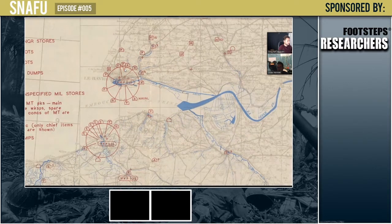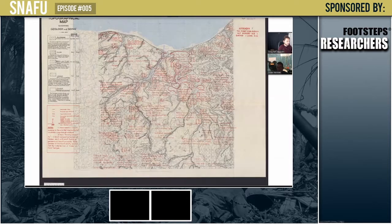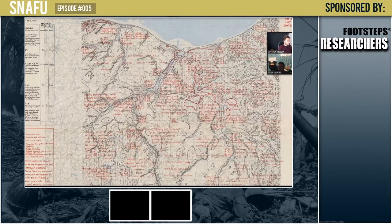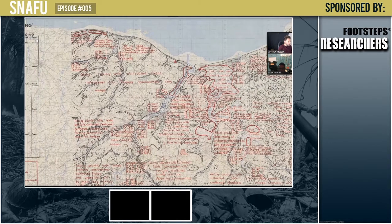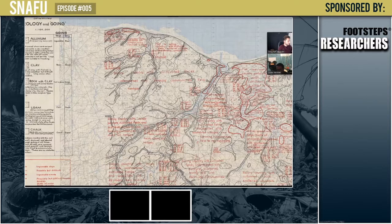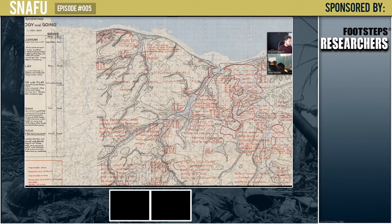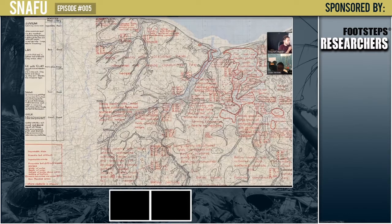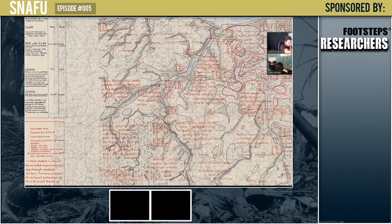This topographical map shows soil types in Normandy — descriptions of terrain. The Germans didn't place any armor east of the Orne River because it was heavily inundated. The 6th Airborne Division dropped in that area to secure the bridges and make sure nobody came through that side, because the allies knew you couldn't get a Panther tank or Panzer 4 through there — it would sink and become a target for strafing fighters.